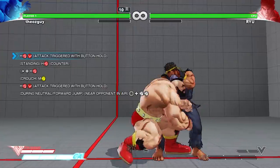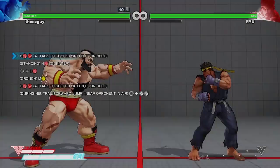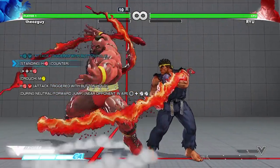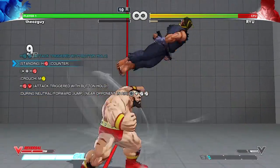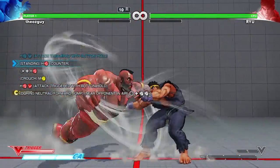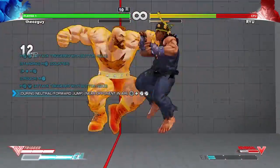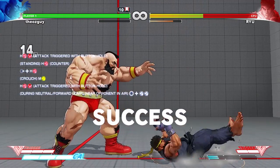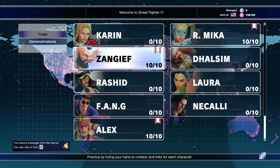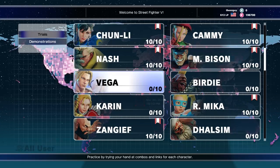Oh, here we go. Alright, let's try this out. Awesome, there we go! Interesting combos. Alright, not bad at all. Vacuum hands. Alright, that was Zangief's. Really quick and easy. We're gonna keep on going. We're gonna do Vega next. Alright, stay tuned.